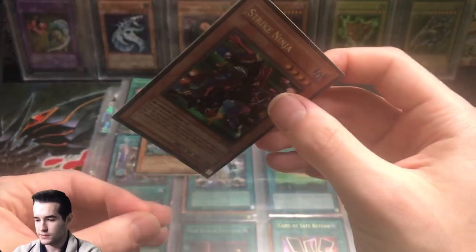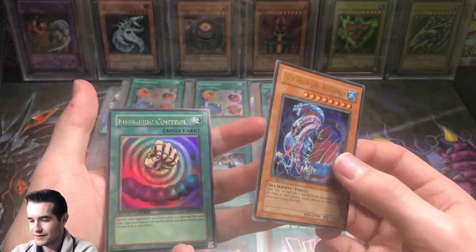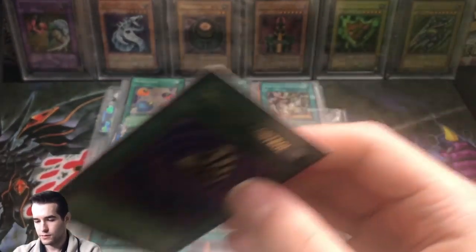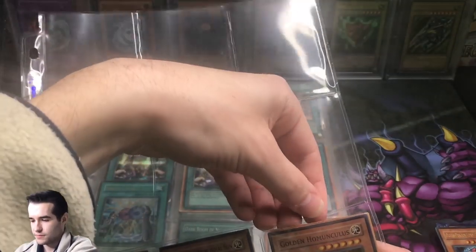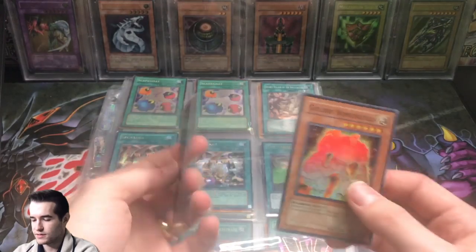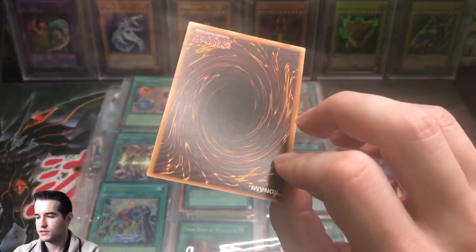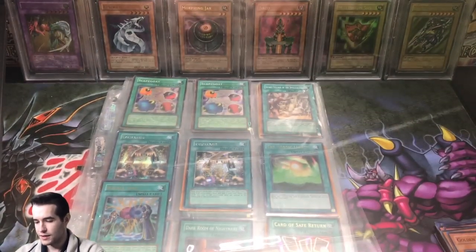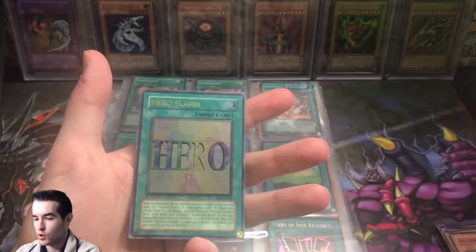And then a Strike Ninja ultra rare from Invasion of Chaos — like why is it the Strike Ninja being the ultra rare? Ooh, nice Mesmeric Control. The Homunculus — it's like what's that show called? Ooh, Neo Space ultimate rare. What's the show with the homunculus called — it's the little dude in the jar? Full Metal Alchemist!